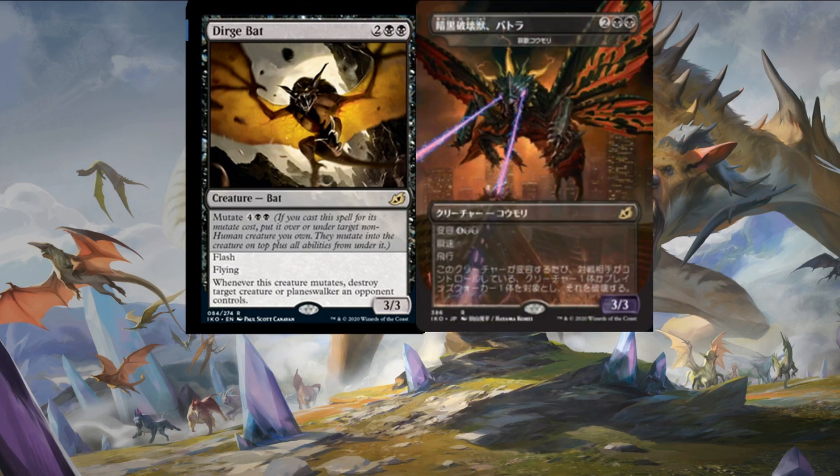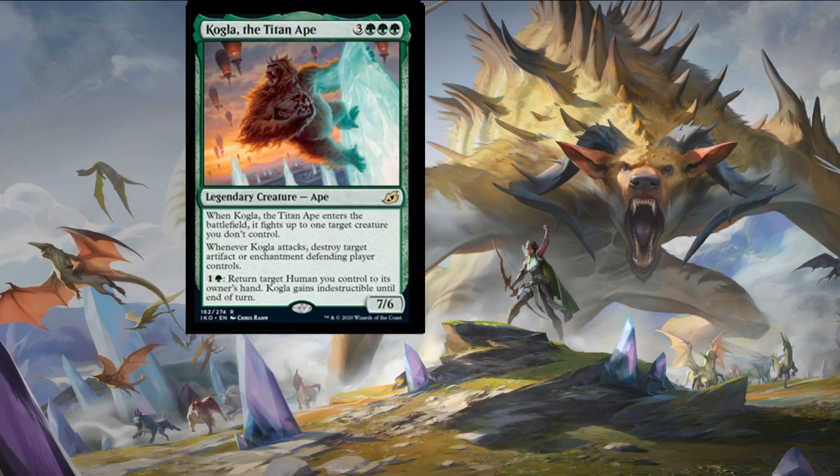This is blatantly King Kong, and unfortunately we haven't seen the alternative Godzilla promo artwork yet, but really flavorful. It reads three colorless and three forests for a seven-six legendary creature ape — Kogla the Titan Ape. When Kogla enters the battlefield, it fights up to one target creature you don't control. Whenever Kogla attacks, destroy target artifact or enchantment the defending player controls. And pay one and a forest to return target human you control to its owner's hand — Kogla gains indestructible until end of turn. Each ability really resonates with the film — and instead of the skyscraper it's on top of a giant glowing crystal. Creative license, let's say.